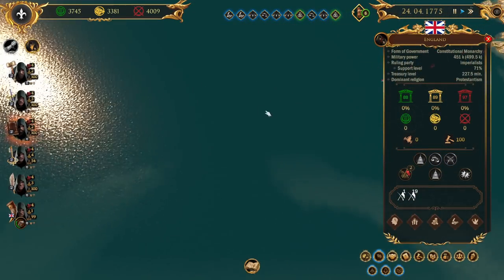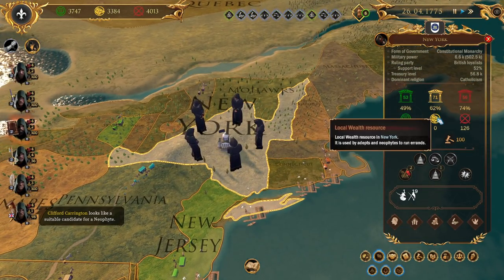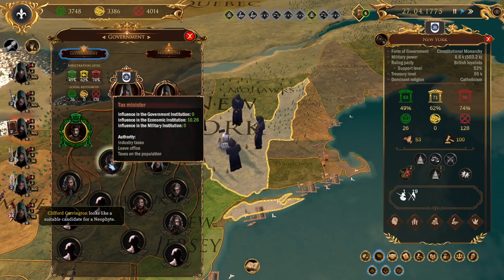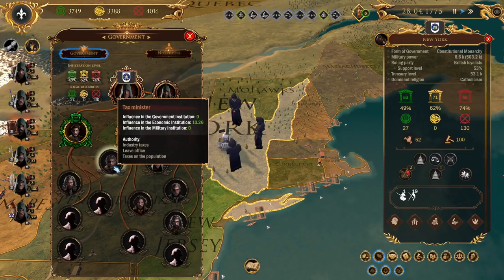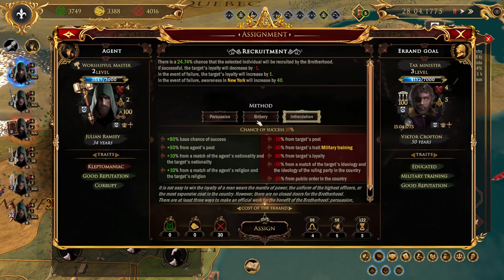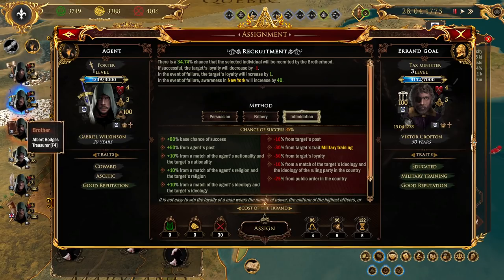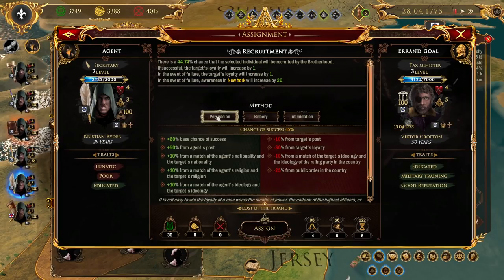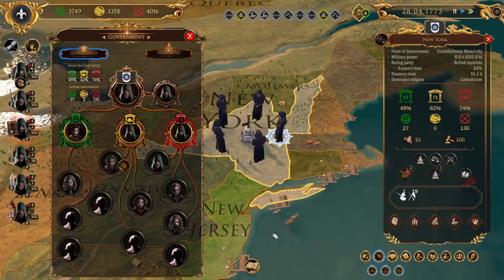England's encouraging more people to join the military - okay, good for them. Back to New York - we still don't have any treasury resource. What we need to do is come in here and we can see where that comes in. You can see the influence on the economic institution - those are the buttons we're looking for. We've got this guy already, we need to get another one. What about him? Barbara's 75% - maybe we can just persuade the guy. If we just break his kneecaps, that would work as well. 75% is not bad, we'll give him some money and see if he joins us.